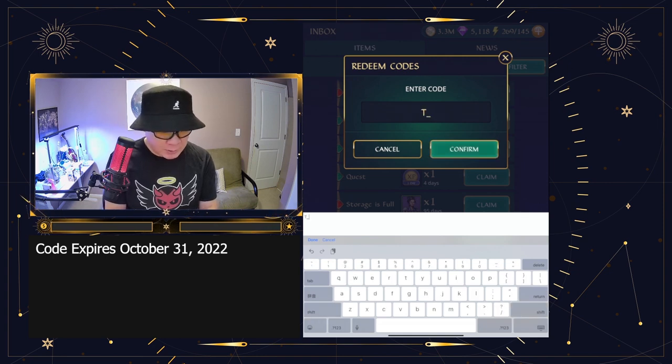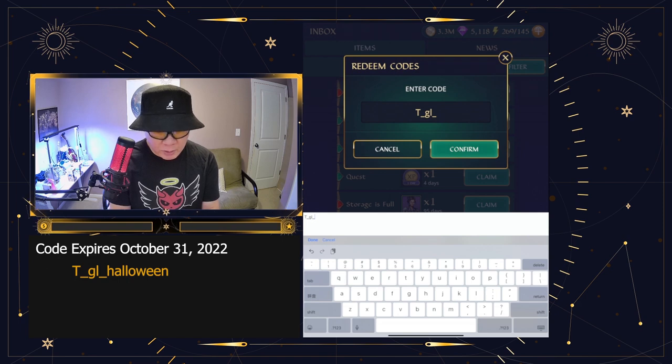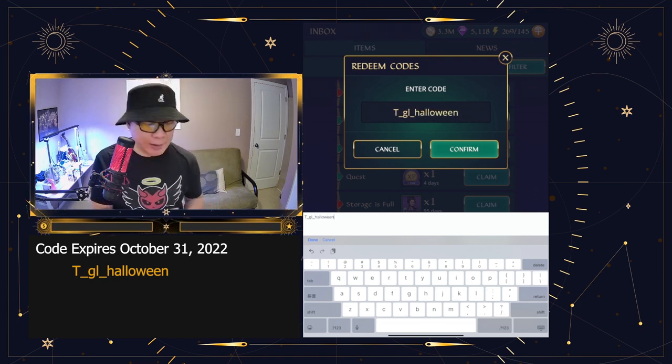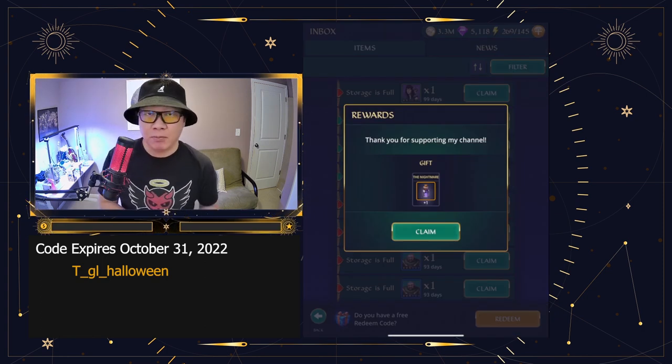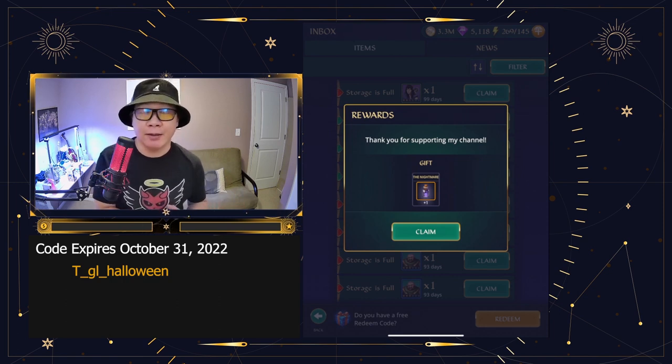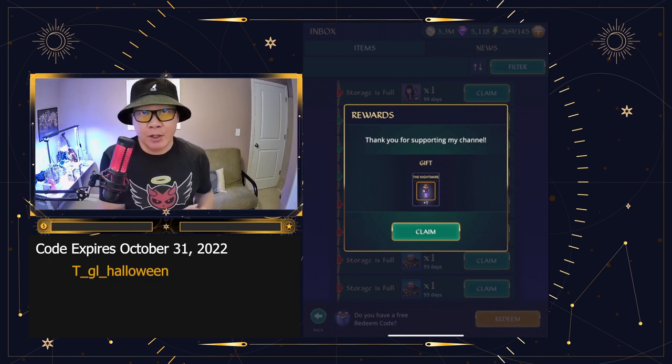The first one I'm going to give you is T underscore GL underscore Halloween. So this is what you type in: T_GL_Halloween. If you confirm that, you're going to get yourself a nightmare potion. These are worth 500,000 gold, so it's something you can use for yourself.